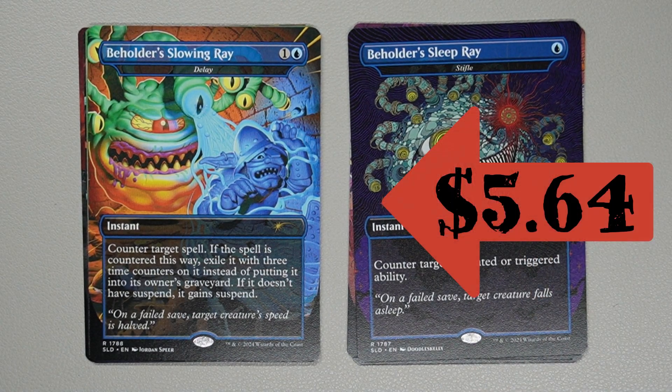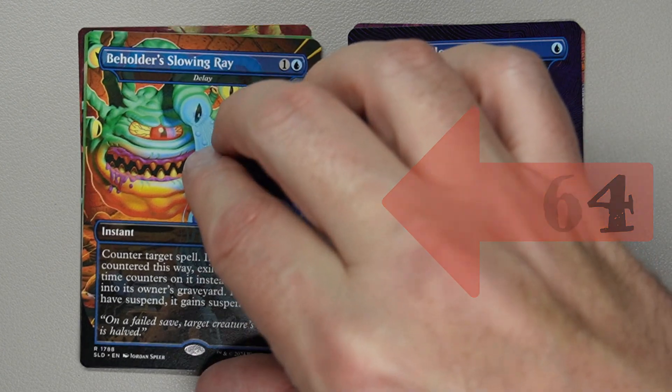Beholder's Slowing Ray — for a blue and 1 generic, it's actually Delay. Instant: counter target spell. If the spell is countered this way, exile it with 3 time counters on it instead of putting it into its owner's graveyard. If it doesn't have suspend, it gains suspend. Nice.